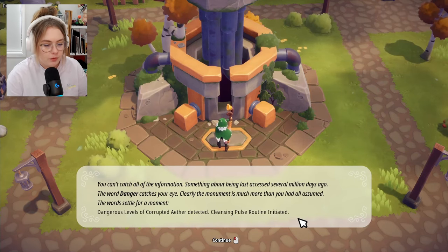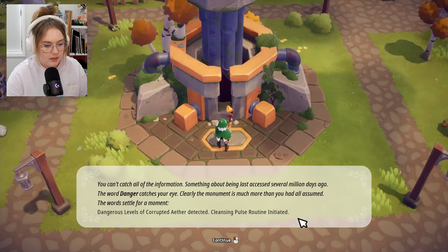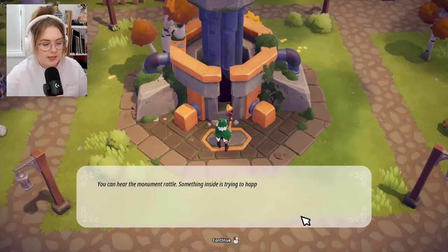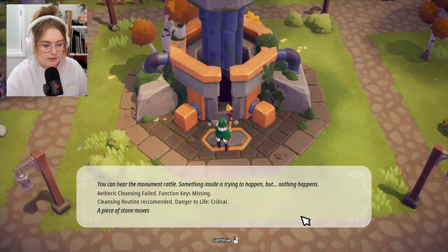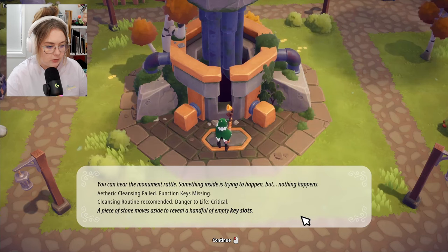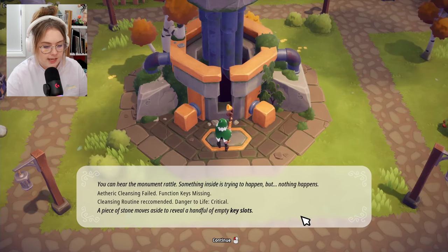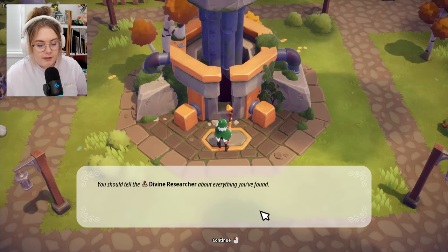The monument reads: 'Dangerous levels of corrupted ether detected — cleansing pulse routine initiated.' I can hear it rattle but nothing happens. Then: 'Cleansing failed — function keys missing. Cleansing routine recommended. Danger to life: critical.' A piece of stone moves aside to reveal a handful of empty key slots. Looks like we're collecting keys!